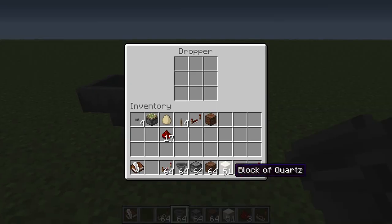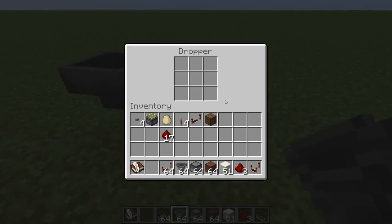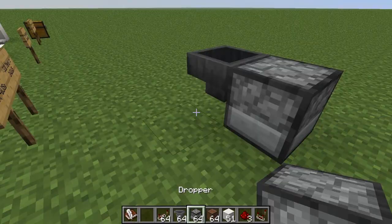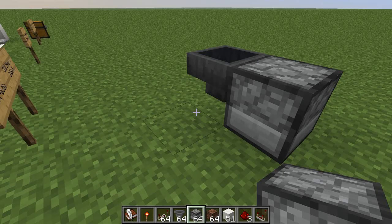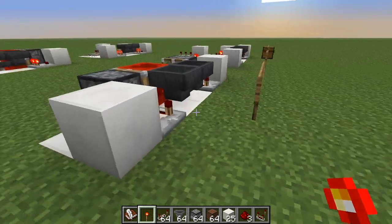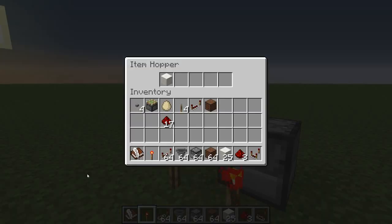Basically, every pulse the timer gives out, it sends one item into a hopper — you'd have that hopper powered normally with a torch. With items stored in the system, each timer pulse drops one item from the dropper into the hopper.